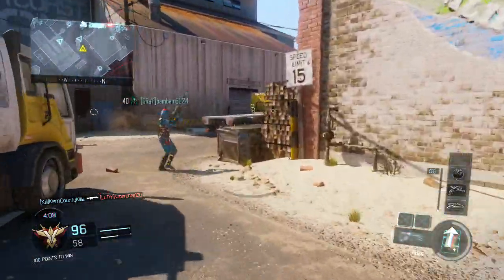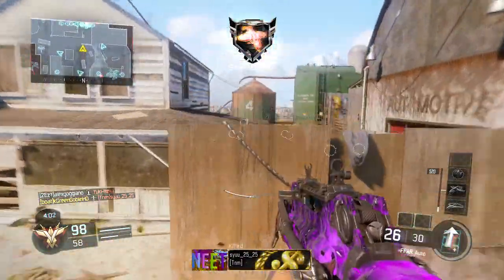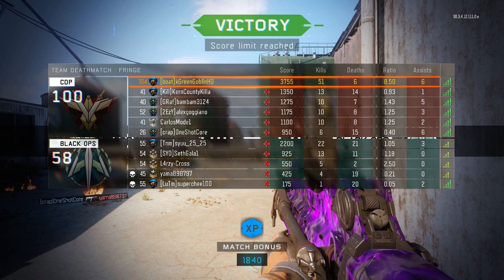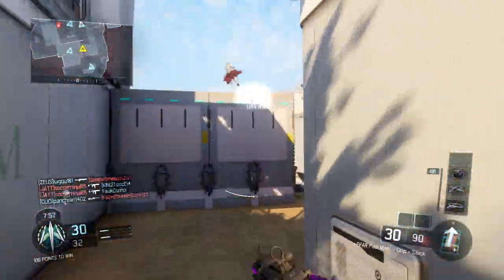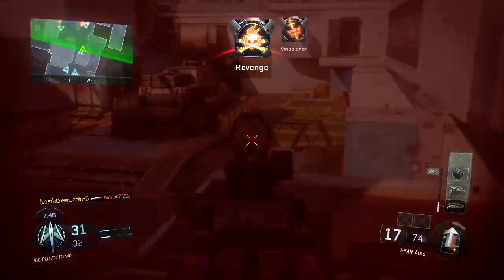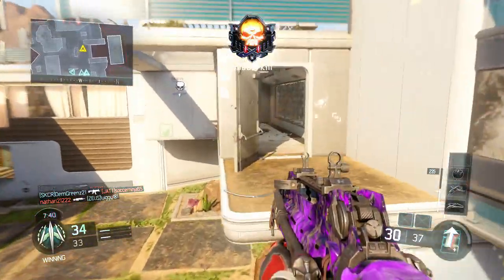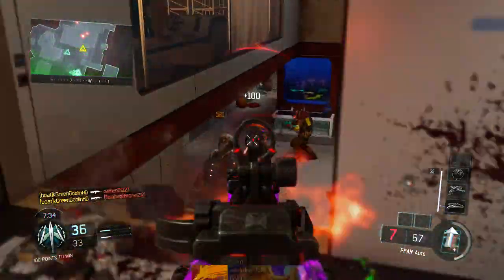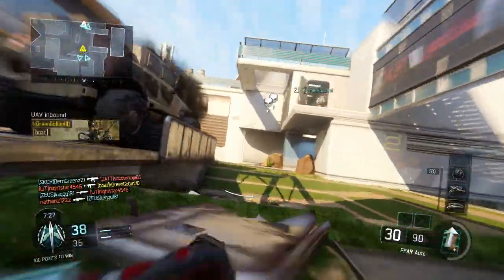I skip Quick Draw because the increased sprint in and sprint out speeds mean the gun comes up really fast and aiming down sights isn't a problem. For perks I use two setups: on smaller maps where I expect grenades, I run Flak Jacket, Fast Hands, Scavenger, and Tac Mask. On bigger maps where I'm less likely to get hit by stuns or explosives, I swap to Afterburner, Fast Hands, Scavenger, and Blast Suppressor.